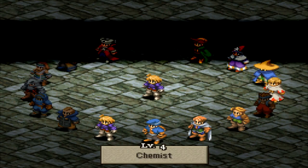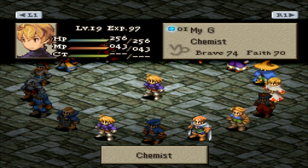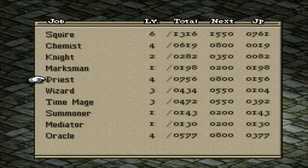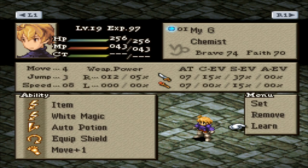First thing we're gonna do with my G is turn him into a chemist. We're gonna do this because I think this has the best equipment draw for the fight coming up. I'm actually glad that a lot of other people had trouble with the previous map. But if I have any luck, we should be able to get this in one. We're gonna buy Defense Up at this point because we earned enough JP from the previous two fights in order to buy that, and that's gonna be very useful right here.